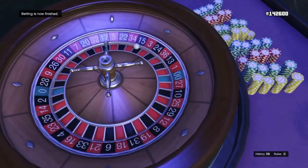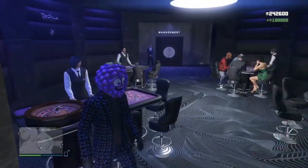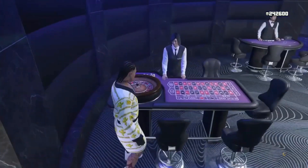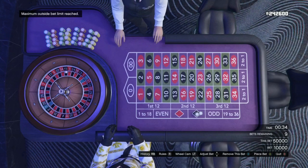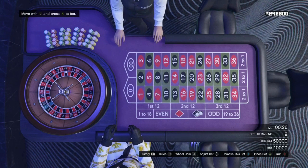There we go — 100k just like that. Once it lands on black and you win, you need to back out, stand up from the seat, and then change your outfit in order to save the money that you have won. Change your outfit, then go ahead and sit back down — this way your game saves with that amount of money. Now you just want to keep repeating this over and over again. As you just saw, I made 100k in literally a minute, maybe even 50 seconds. This glitch is really effective once you get the method down.